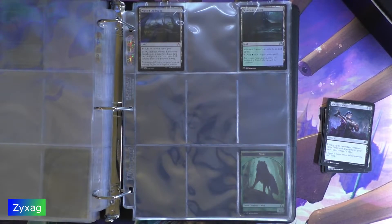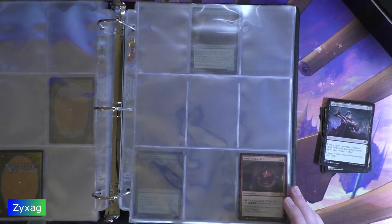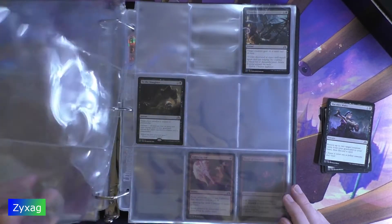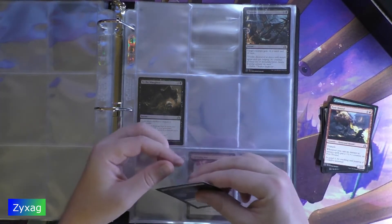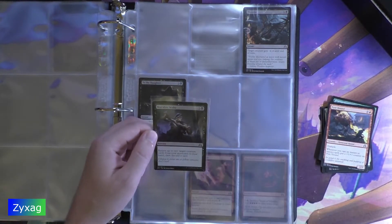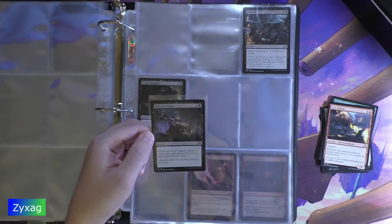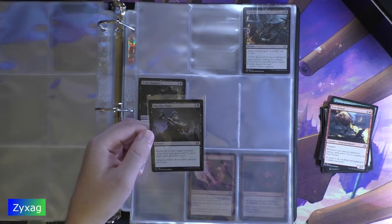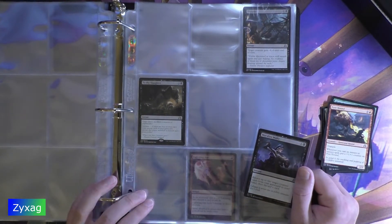Next up we have Macabre Waltz — 2 mana Sorcery. Return up to two target creature cards from your graveyard to your hand, then discard a card. "Liliana is never one to follow someone else's lead." Alright, so 121.